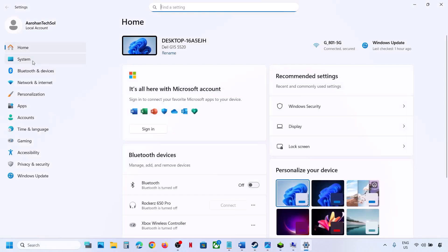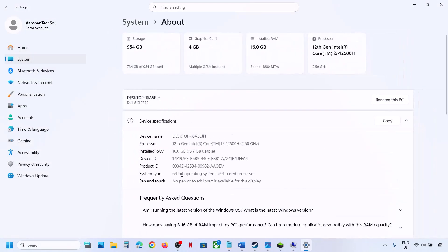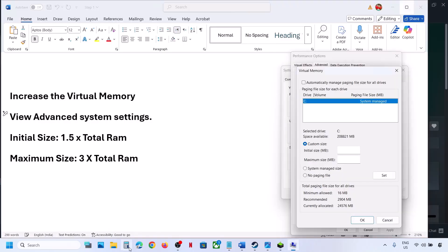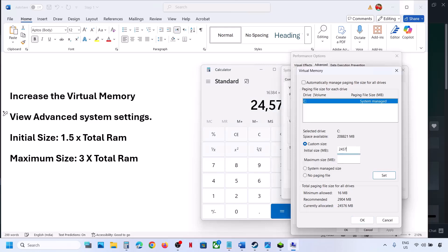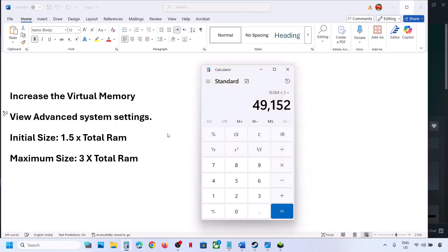Check your total RAM in Windows Settings > System > About — in my case it is 16 GB. So for 16 GB RAM: the total RAM in megabytes is 16 × 1024 = 16384. For initial size: 1.5 × 16384 = 24576. For maximum size: 3 × 16384 = 49152. Enter these values, click Set (Set is important — make sure you hit Set), then click OK and OK. Relaunch the game and check.